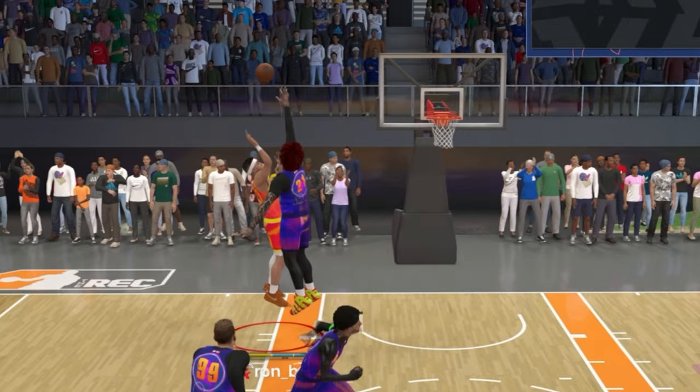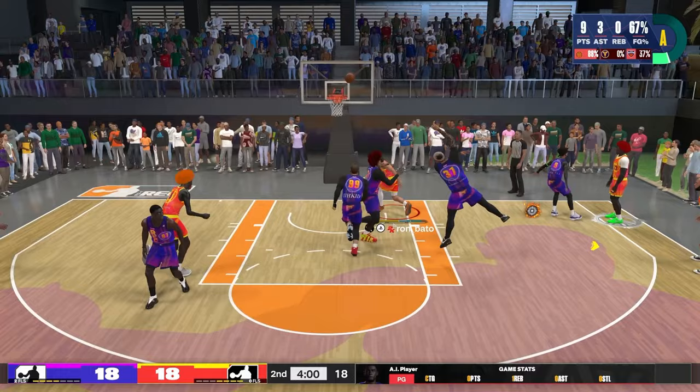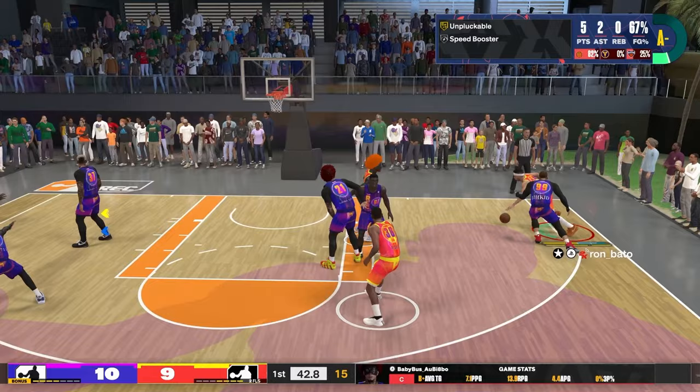Choose the right type of finish and you will finish through anything — using this unblockable Devin Booker floater, for example. Or even in this situation where I pick the scoop layup — as long as you select the right type of layup, you will decimate these types of rim protectors all day.